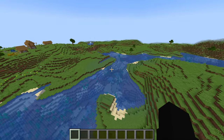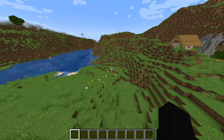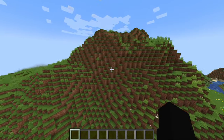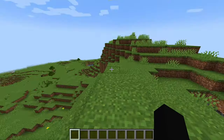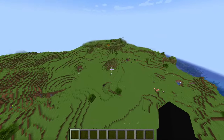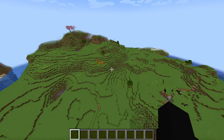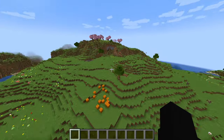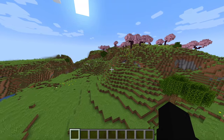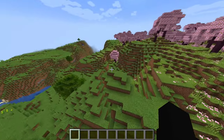Similar to the overhaul that cats were given in 1.14, the Village and Pillage update, we finally have wolves with different skins. Wolves have pretty much been unchanged since their addition to the game. I mentioned last week that I really didn't expect to see dyeable wolf armor or wolf variants — I wanted both but thought it was a one-or-the-other situation. We got both, and Mojang went crazy with this. We have a grand total of eight new wolf variants. They are biome dependent with no unique characteristics — it's just skins, similar to every other variant mob we have. With the eight new variants, we have nine in total.